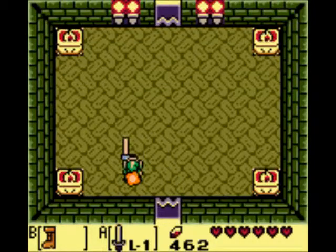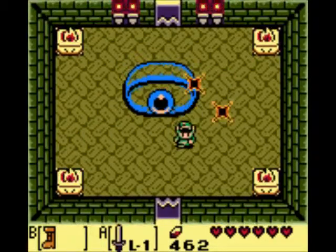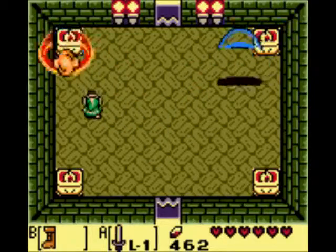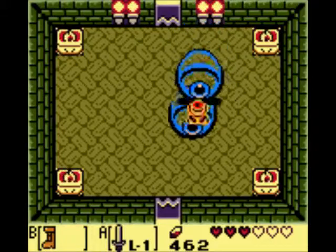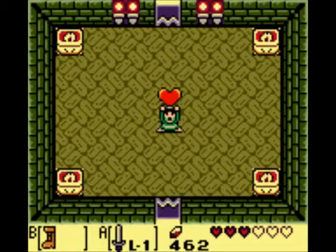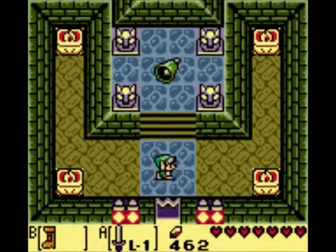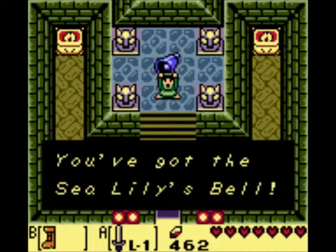Let's head in here for boss time! Where is he? Hold your sword out and dash into the wall. Holy cow, it's an eyeball! So you whack him. This is a fairly annoying boss battle. What you do is you hit him and he starts to split up, and then you dash in the middle of it. It splits him up and then you just wail on him. It kind of looks like a little bell — we got the Sea Lily's Bell!